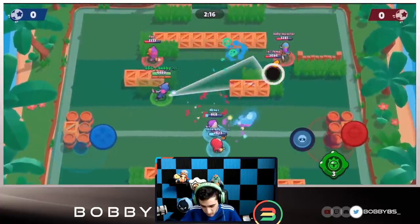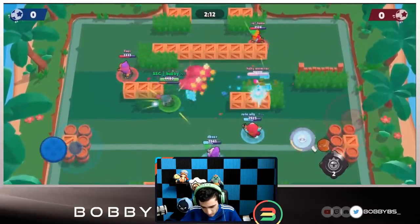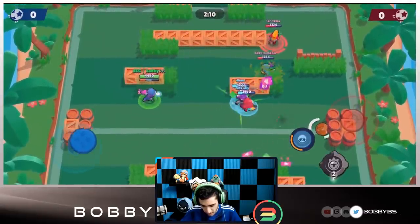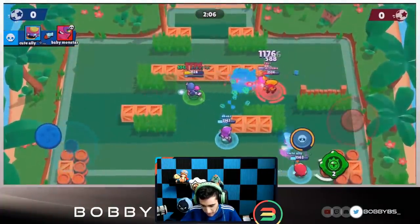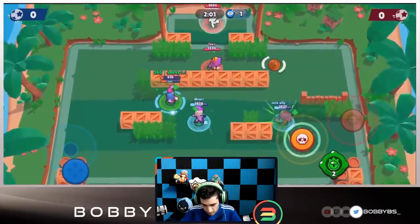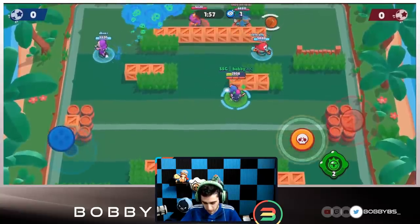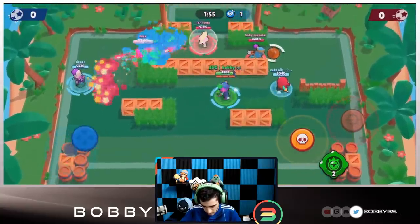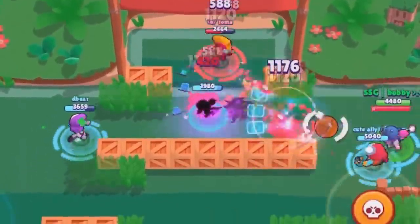You don't want to use brawlers that are too ranged. I'm using the gadget just for fun but there's really no use for it on this map. You're basically just holding good control, holding down the mid, and you have two wall breakers in Gene and Tara that can break walls. We have Tara's super ready so we're going for a pull — we actually get a triple.